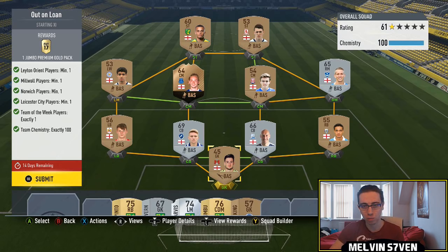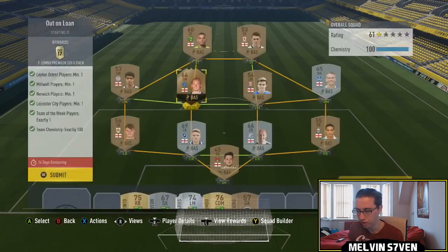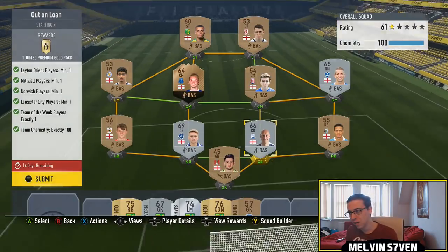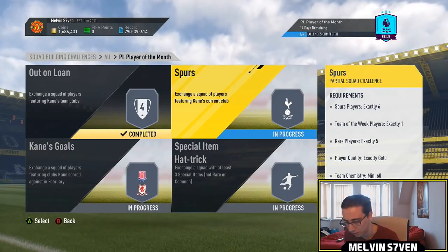You'll probably have to spend a lot more, but you'll get a lot more back from the packs. Out on loan: one Leyton Orient player, one Millwall player, one Norwich and one Leicester City player with a Team of the Week player — they can be any rating, so I've got some bronze players in here. We've got this bronze informed Davies for 16.5k. He would have been 5k if I was quick enough. And then obviously the players that were required, and then an English team — very simple. 15k pack.